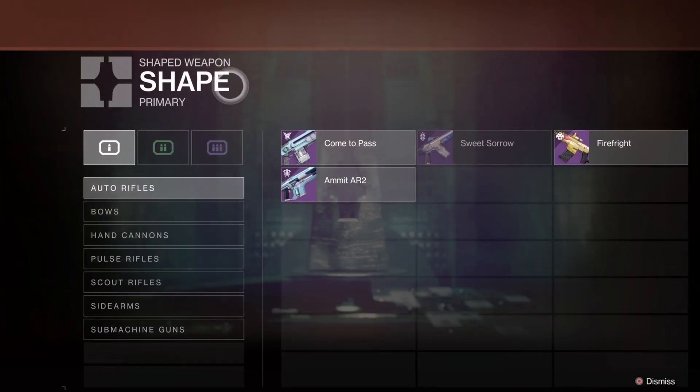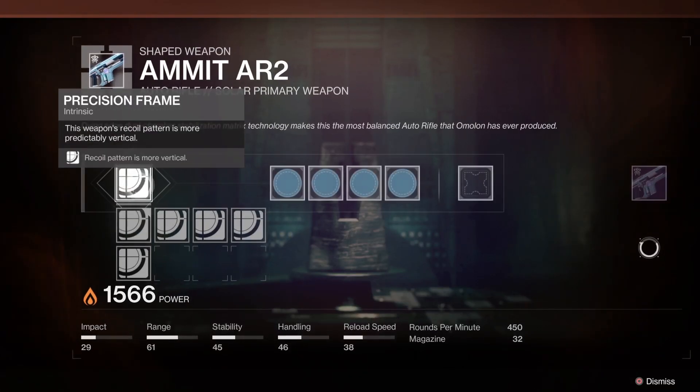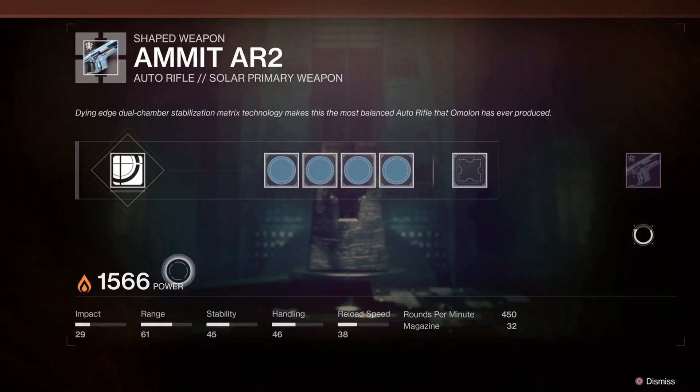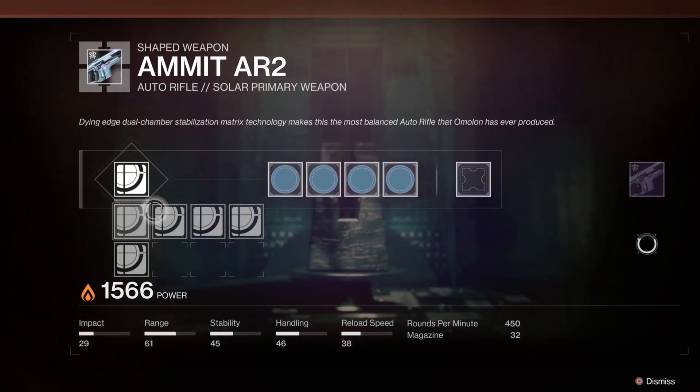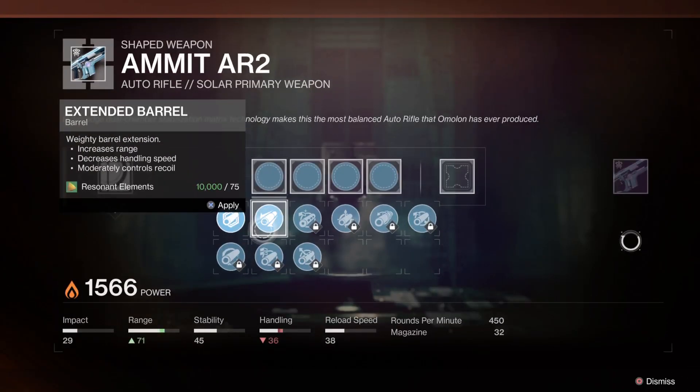Anyway, go to Shape first and then click on it obviously. You want to get the only frame you can — a Precision Frame. You can change the frames later if you want, which I'm guessing you guys probably do want to. Switch to the barrel socket.